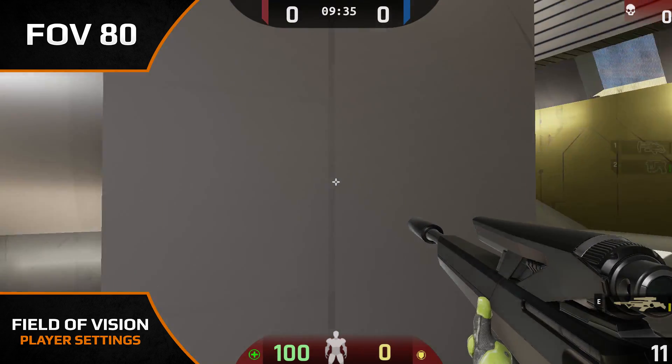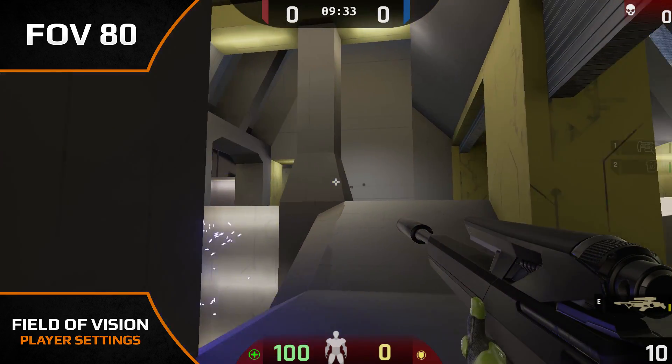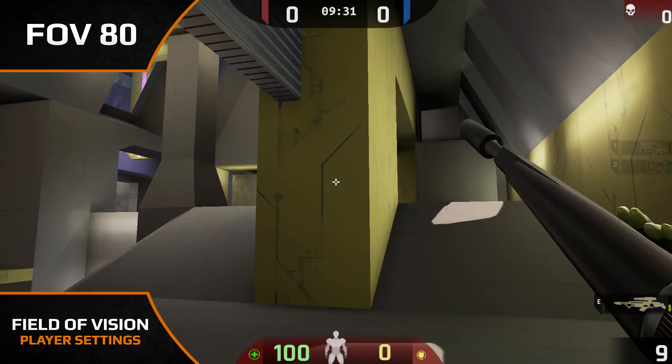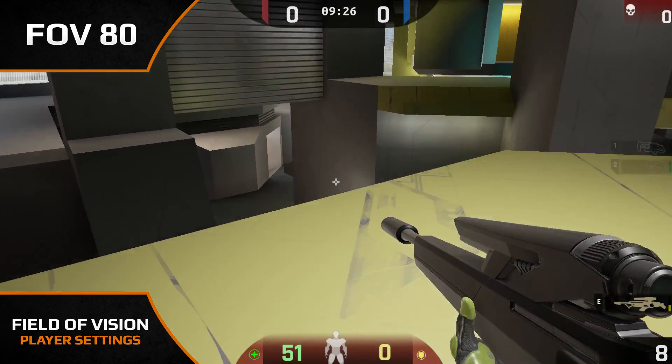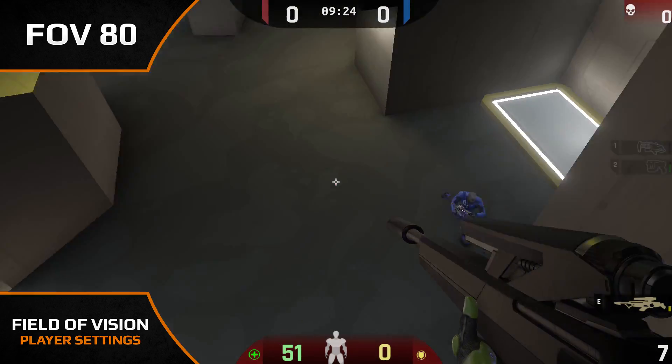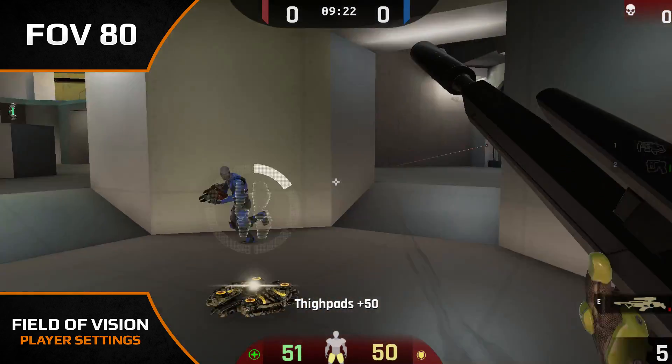If I were to decrease my FOV to 80, I might see an improvement with my hitscan aim at distance, but this could lead to difficulties in a close range fight. With a limited field of vision, your enemy can break the line of sight more easily, making it difficult to keep up with the action — even more so if you're using a low mouse sensitivity.